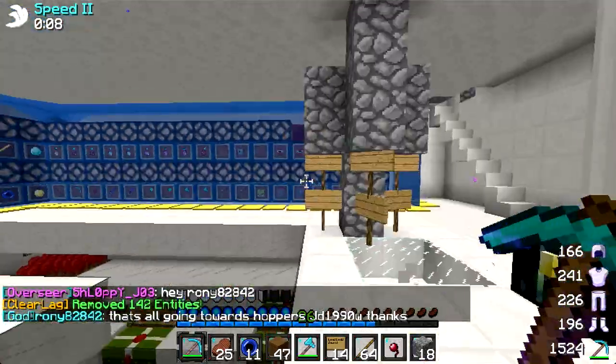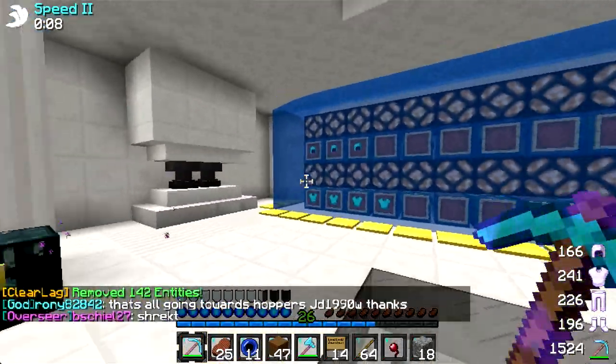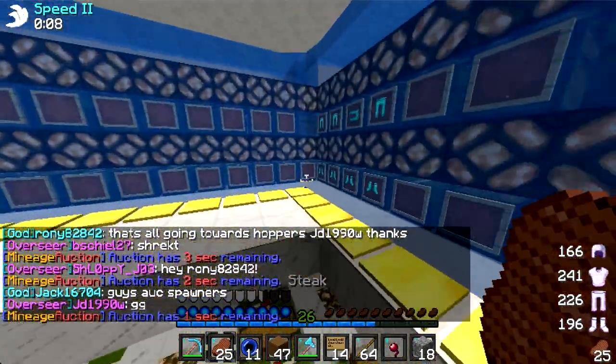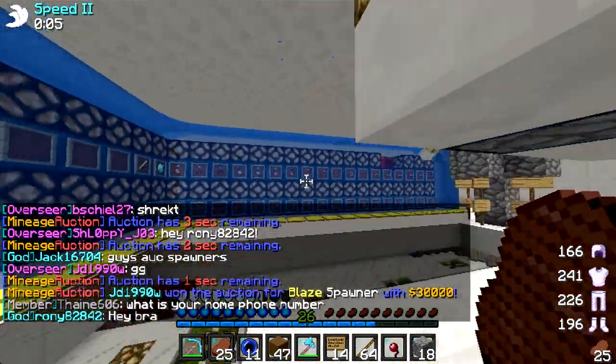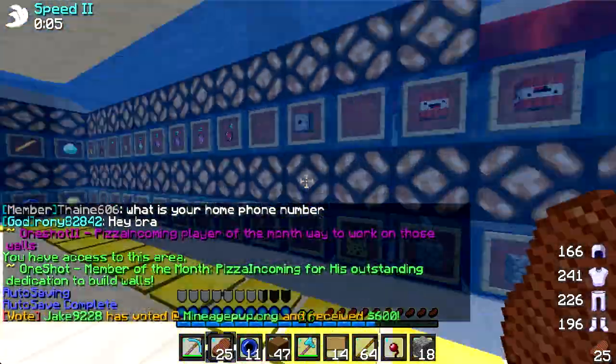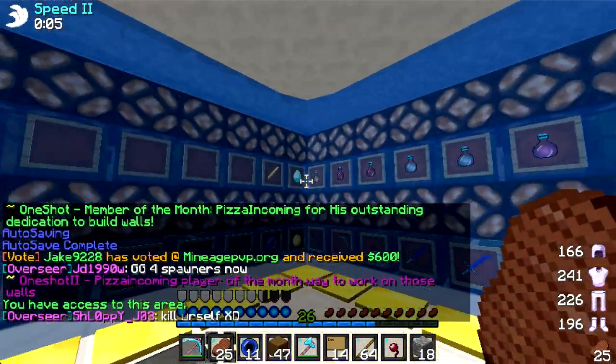Here's our F home. It's actually not the prettiest F home I've ever seen. This is our chest room — we got one central chest room. These chests are filled with armor, and most of it's P4, I believe. This is our TNT. This is our tools, potions, diamonds.